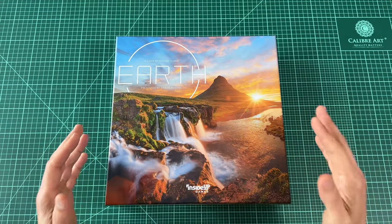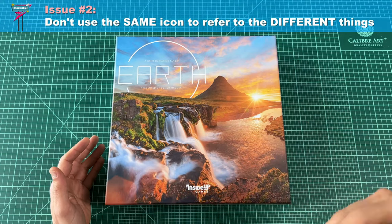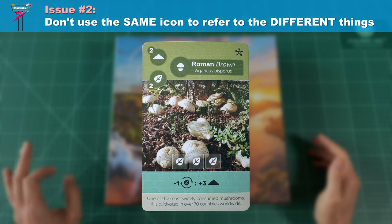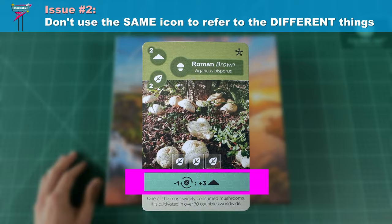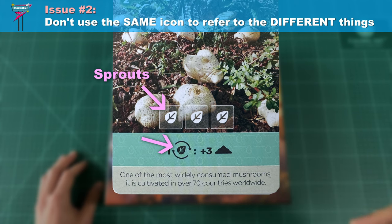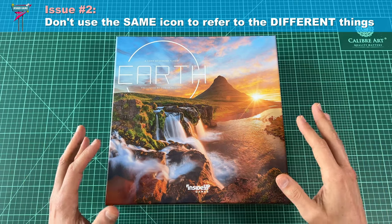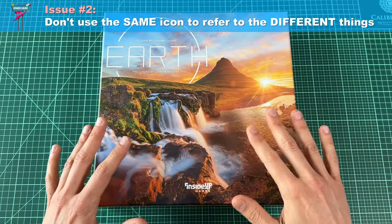The second issue is that they are overusing the same icon to mean different things throughout the game. The exact same leaf icon is used to represent sprouts, compost cards, victory points, and more — and this only compounds the first issue. For example, if you were to look at this card on its own, you'd immediately intuit that you can plant sprouts in these places and then later spend one sprout to get three soil. But you'd be wrong, because while this icon represents sprouts, this leaf icon actually refers to spending compost cards. Now I understand the fear of having too many icons for the user to keep track of, and it's certainly important to have cohesive iconography — but the way Earth is reusing the same icon is just confusing.